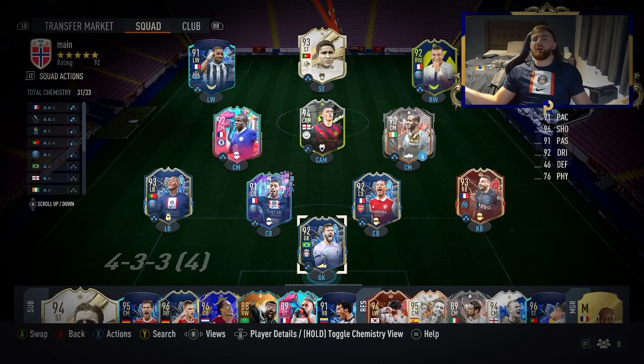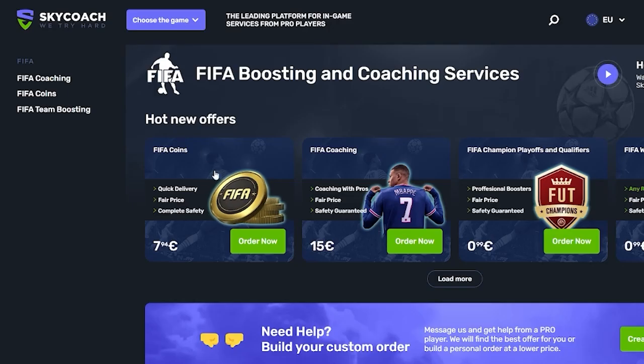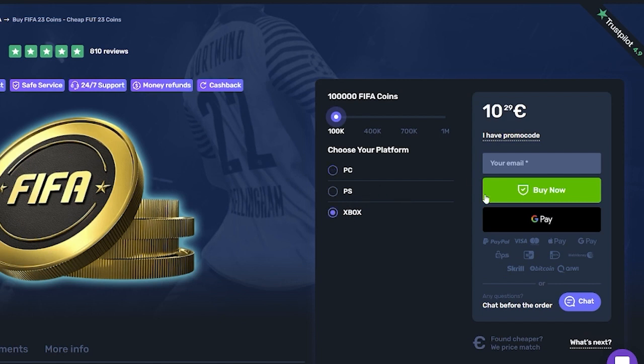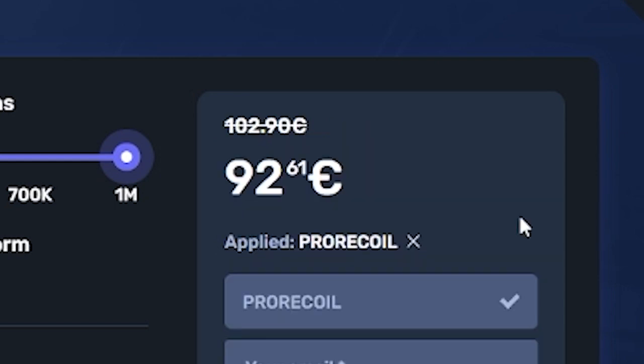And of course if you want coins in a quicker way — so if you guys are sick of losing in FIFA because your team isn't good enough or you're not good enough at the game, then right now you need to head over to skycoach.gg. Not only can they coach you in your weekend league or play your games for you, you can buy any amount of coins you want and all of the services get 10% off right now with the code PRORECALL. Go check them out below, make sure to click the link in the description and let's get into it.